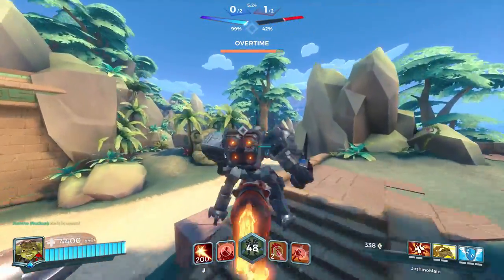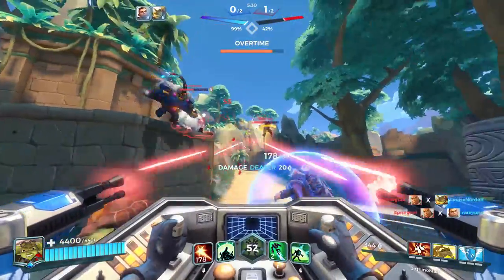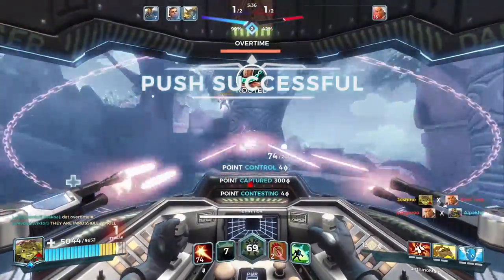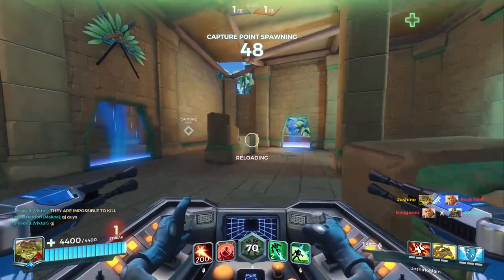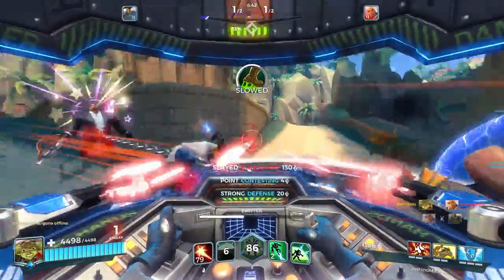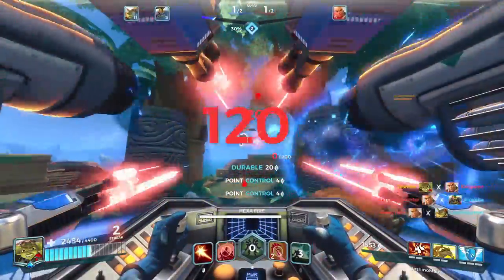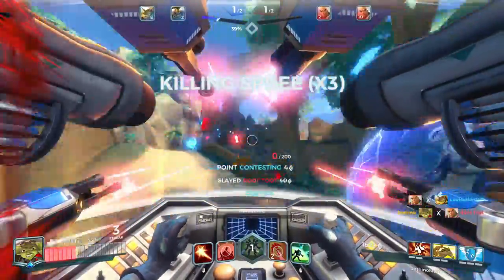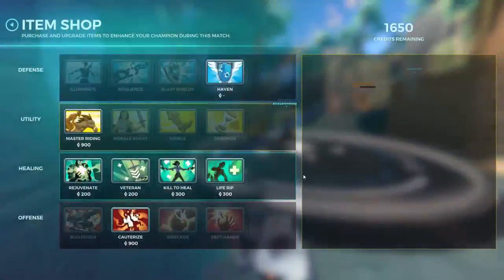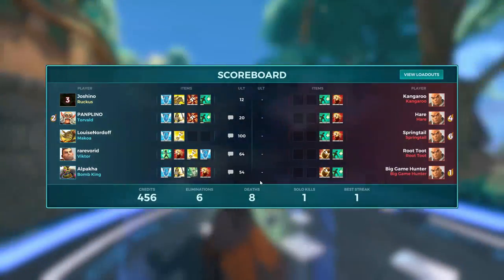On Torvald and Makoa, consider picking up Morale Boost to get your ultimate more often — Torvald's ultimate throwing Bucks off the edge is great, and the AI sometimes just jumps off the edge anyway, so they don't come back. Because you die so often it's hard to build ultimates in this mode. For Ruckus, you might want to pick up some life steal for sustained damage, but it's one of the last things I'd pick up — generally go Haven first, then mount speed or Morale Boost.